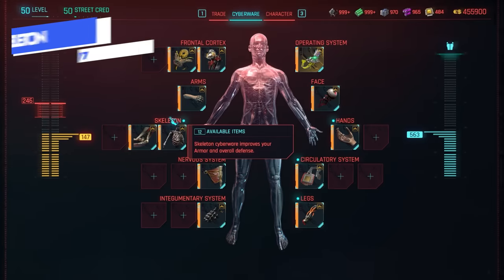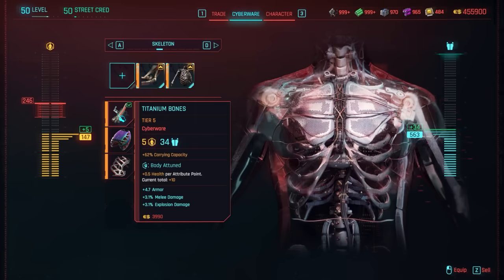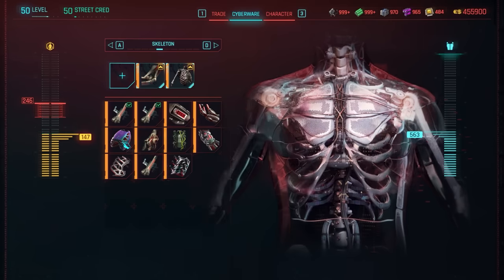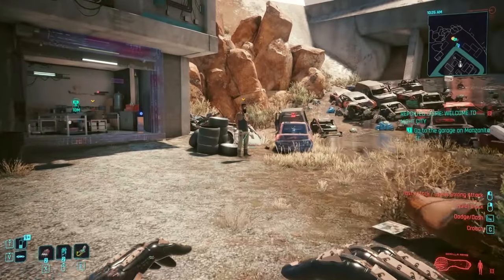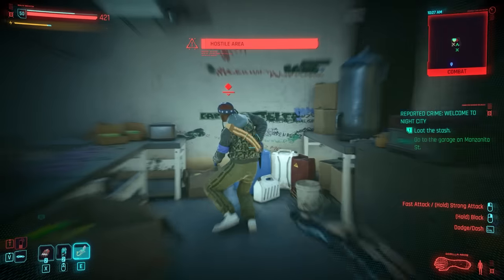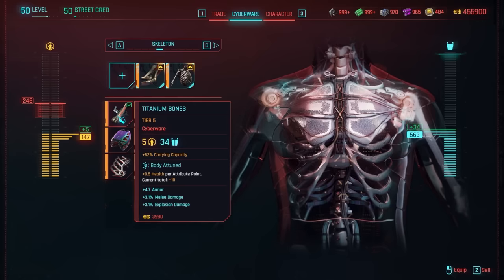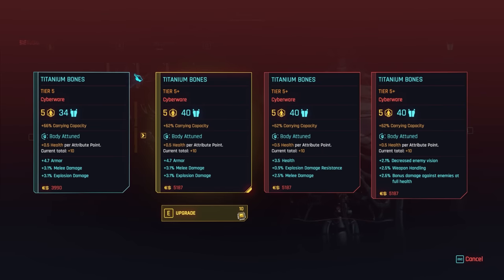Skeleton is one that everyone will invest into because it increases your armor and overall defense. Early game cyberware purchases will likely be in the skeleton tree — increasing its tier with crafting components early on is highly beneficial for overall armor and survivability. A lot of the cyberware here and its modifiers are focused on melee builds or carry capacity. If you're speccing into a melee build with blades, blunt weapons, gorilla arms, or mantis blades, invest heavily into skeleton. There isn't really a single best option — it's whatever gives you the most armor for your build.